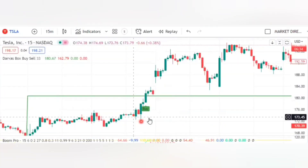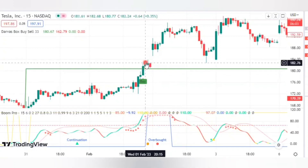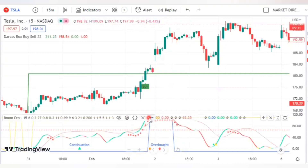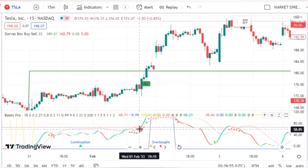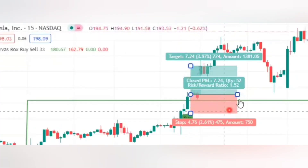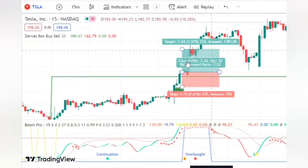To enter a buy trade, the Diverse Box indicator must give you a buy signal, and you have to make sure the next candle ahead is a bullish candle. Another condition: Boom Hunter must cross the signal line, and the Boom Hunter must be green in color. If so, enter a buy trade, put your stop loss at the recent low, and use a risk-reward ratio of 1 to 1.5. As you can see, this was a good trade.